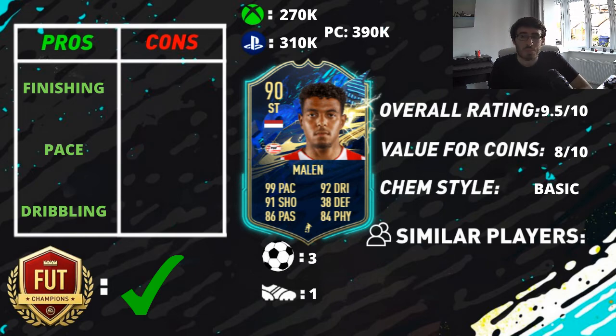He's a solid player to use, but he will decrease in value — 100%. On PC he's almost 400,000 coins; on Xbox around 260,000 to 270,000; and on PlayStation around 310,000 coins. Whilst he's a good card and not terrible value for money at that price, once we get upgrades or the guaranteed packs, and as we get further through tonight, in the next 48 hours he will not be more than 200,000 coins on any platform. I'm 100% confident of that.